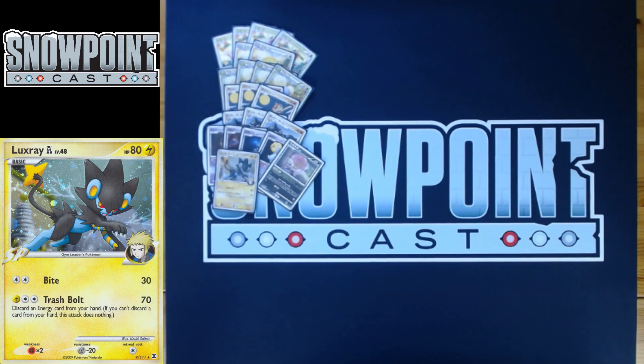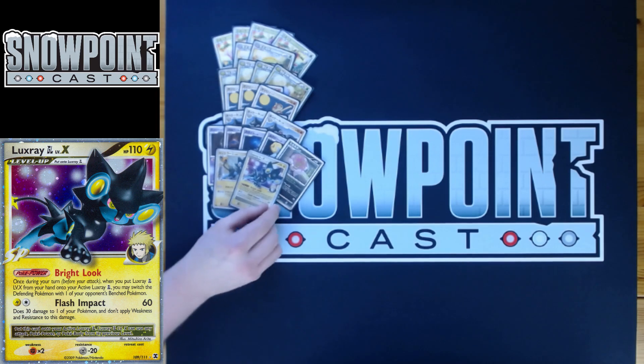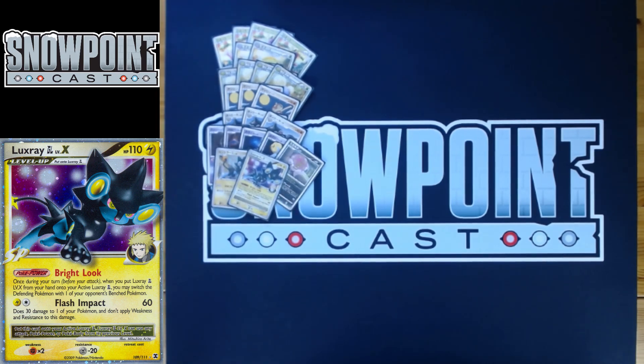You play a 1-1 Luxray GL line. One reason is that Gyarados is a really strong deck in the format, and hitting it for Lightning weakness is very important. The main attack you'll use is Flash Impact on the Lv. X: for two Lightning, it does 60 and places 30 on one of your own Benched Pokemon. You can put that on Luxray GL itself. With damage modifiers like Expert Belt or Crobat drops, you can knock out a Gyarados, or Leaf Guard into it.